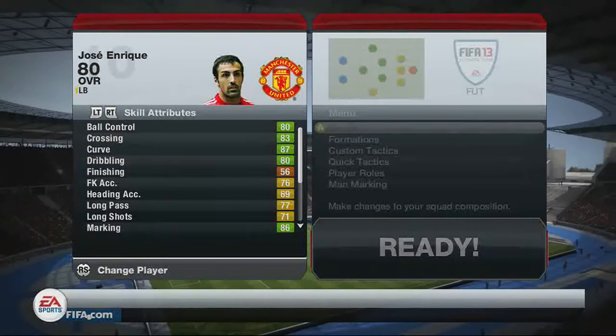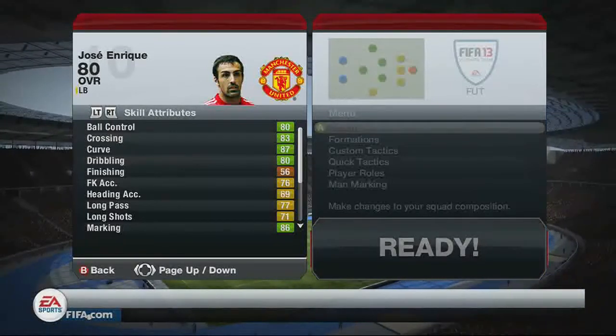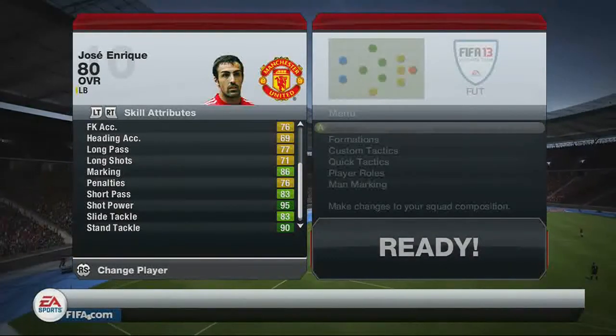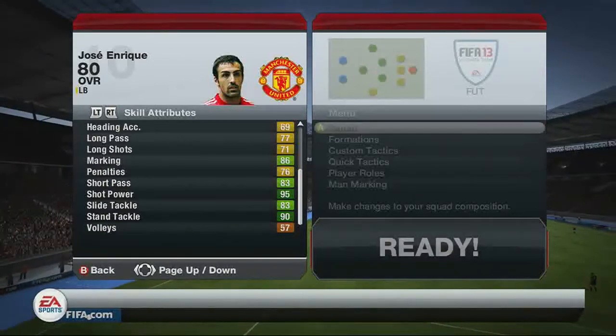So we start off with his stats: 80 overall, ball control is 80, crossing is 83, curve is 87, 80 dribbling and 86 marking. There are the main first overall stats, followed up by 83 short passing and 95 shot power.